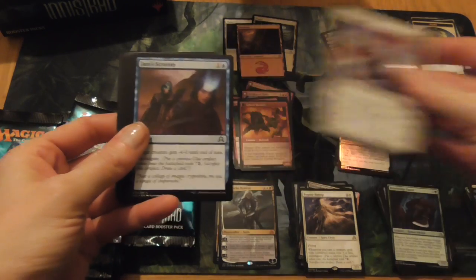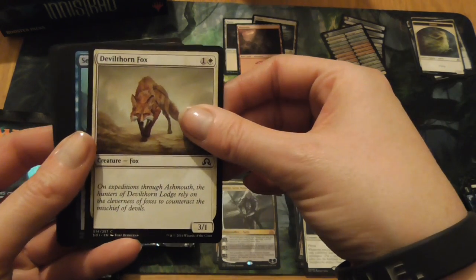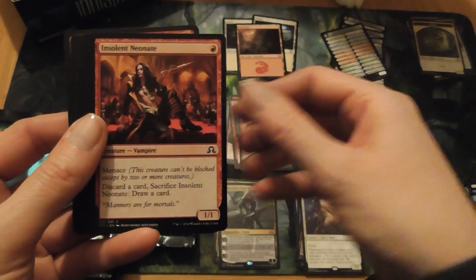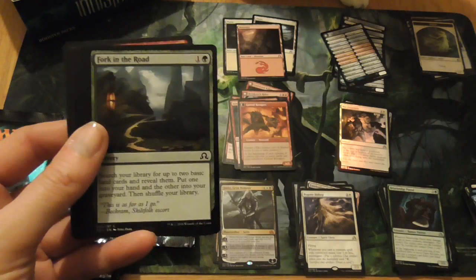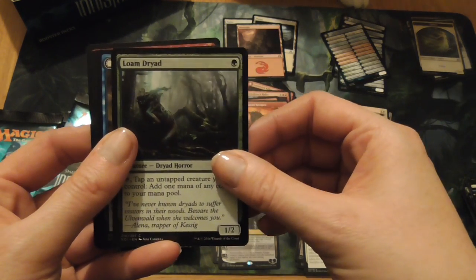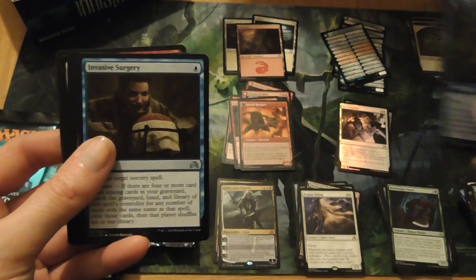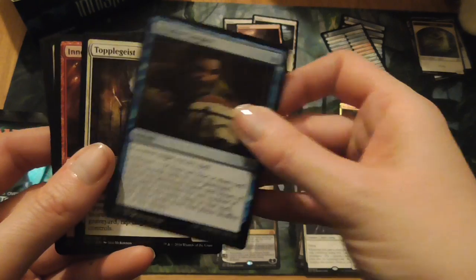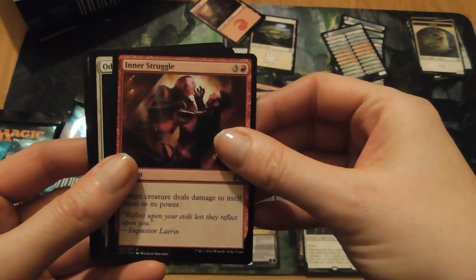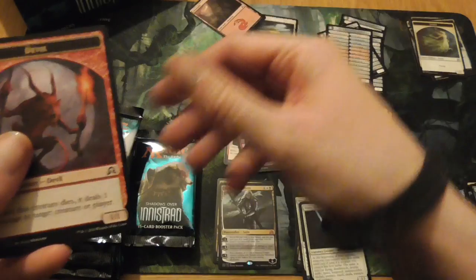Next we have Angelic Purge, Jace's Scrutiny, Grawl Caller's Accomplice, Devil Thorn Fox, Seagraph Scarf, Insolent Neonate, Fork in the Road, Tormenting Voice, Loam Dryad, and Aberrant Researcher, which turns into Perfected Form. Invasive Surgery, Topplegeist, Inner Struggle. Odrick Lunach Marshall, another reference card, and a Devil Token.